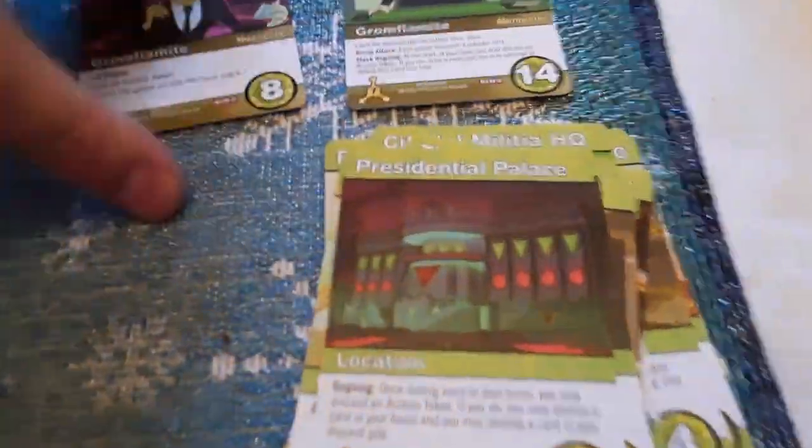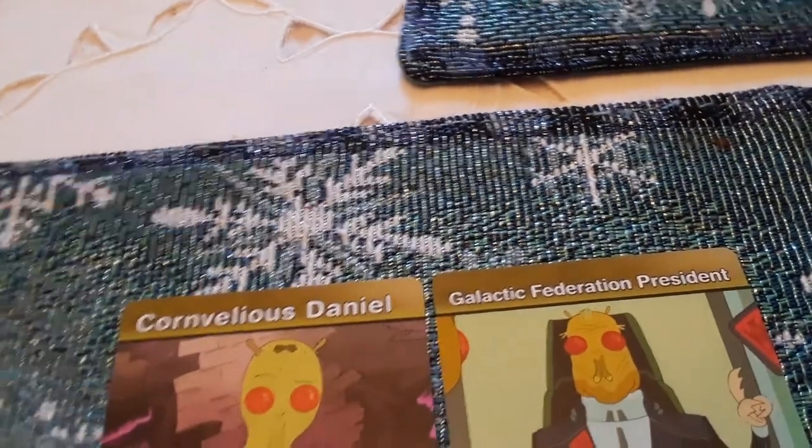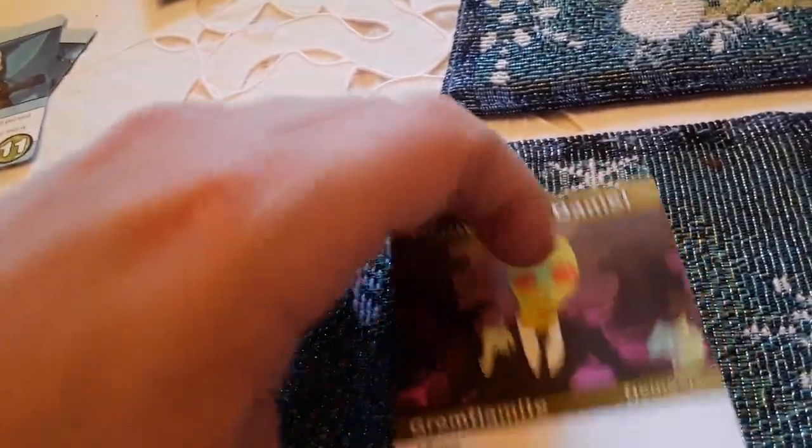More location cards: Mission Control, the Garage, the Drive Through, Space Prison, the Neighborhood, the Grave, and the Presidential Palace. We also got two Glomflomits — Cornelius Daniel, which is a Glomflomit, and the Galactic Federation President, which is another Glomflomit.